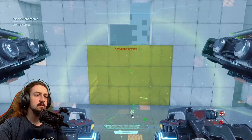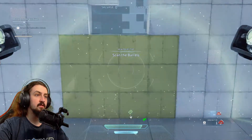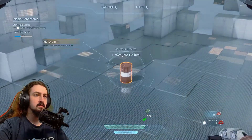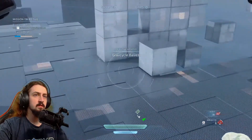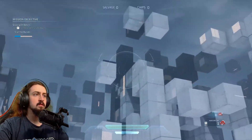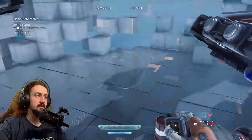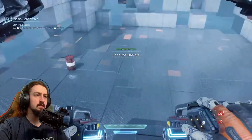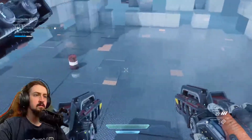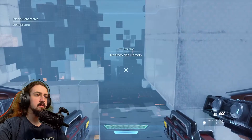You can scan for objects in the environment by using your scan control, which is F. Scan the barrels — what barrels? Oh. That wasn't there before. Okay, shoot that barrel. R is obviously reload. Proceed when ready.